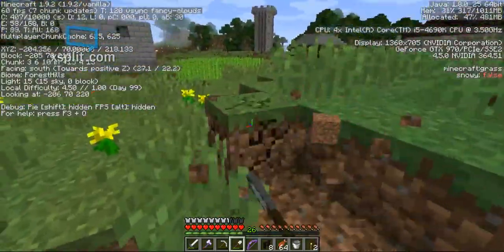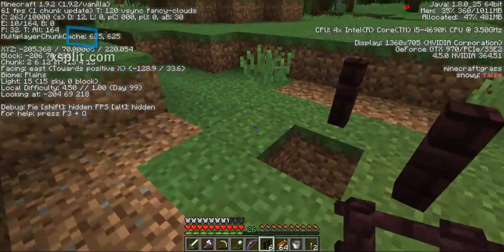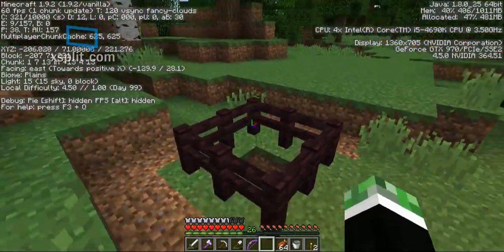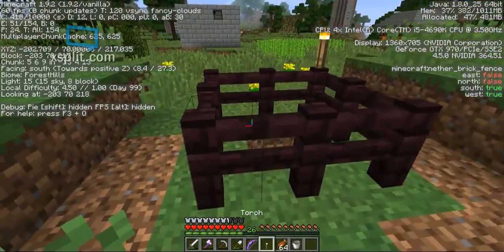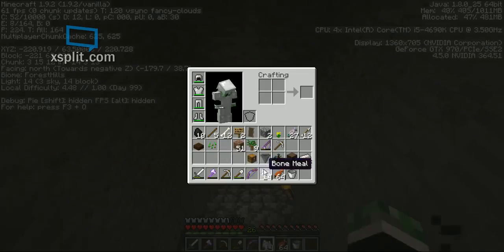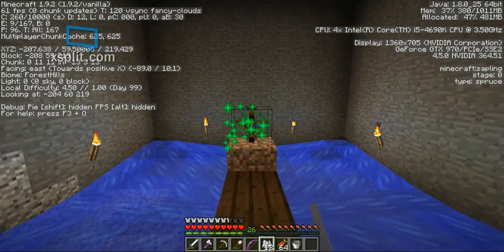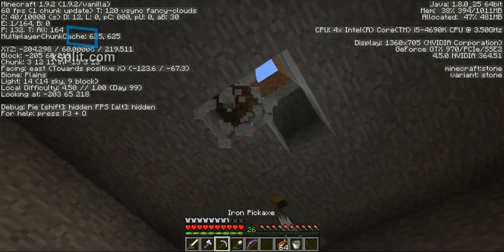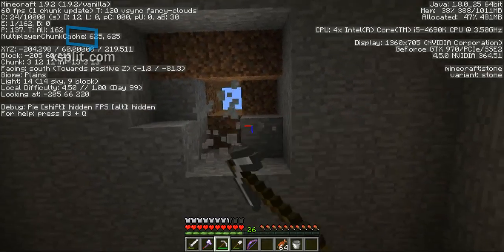We just want to stop stuff falling down here — that's all this is for. We actually just happen to have eight fences — that worked out nicely. I grabbed bone meal. I think this is enough room. It's not going to happen — it needs to be higher, it needs to be higher. That's why we made two. I was ready for your shenanigans, game.